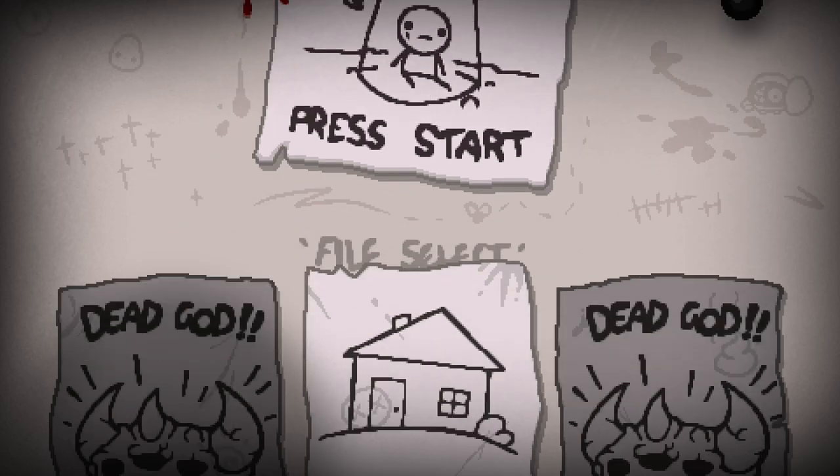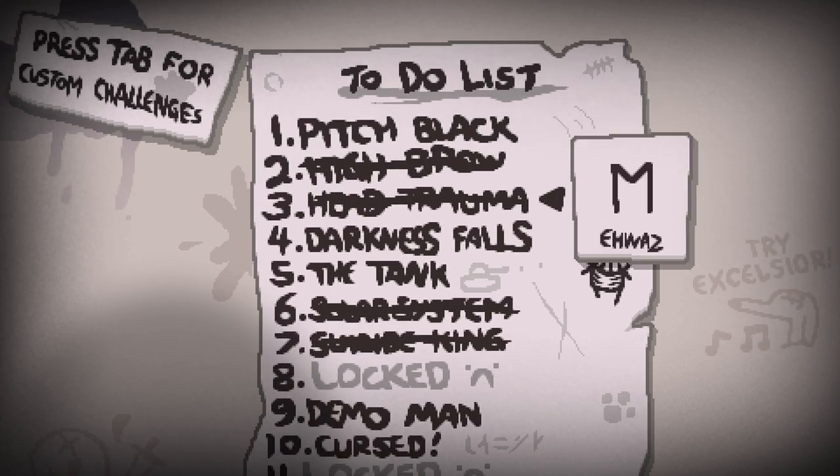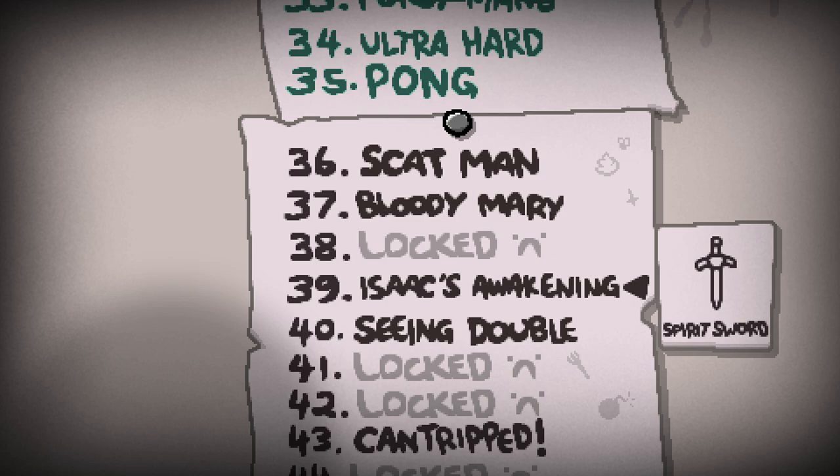Hello everybody, welcome back to another episode of the new save file. People have been asking me to do more challenges and I completely agree - I've been kind of ignoring them. So I'm going to do Isaac's Awakening because it unlocks Spirit Sword. Spirit Sword is pretty fun, and I think there's a mod that adds more synergies to it. Anyway, we're going to mess around with the Spirit Sword.